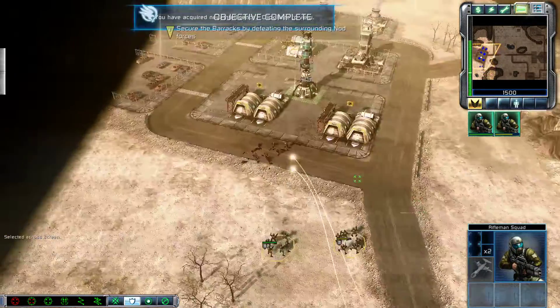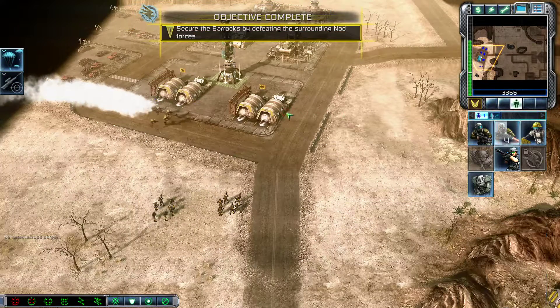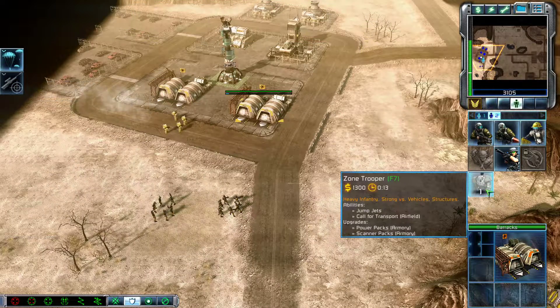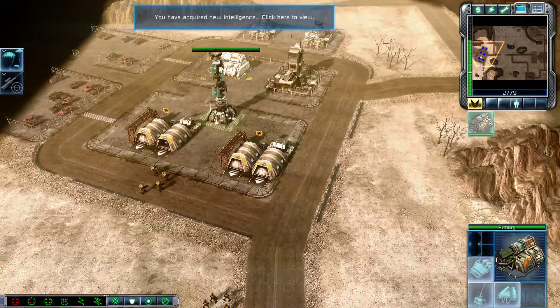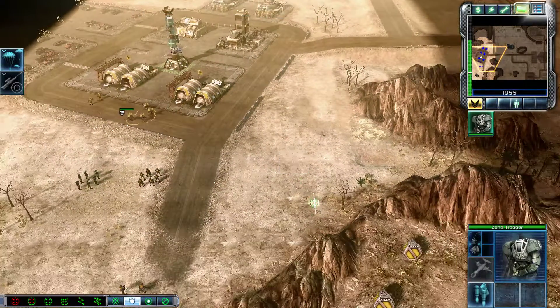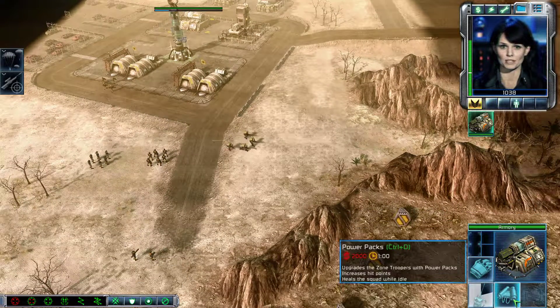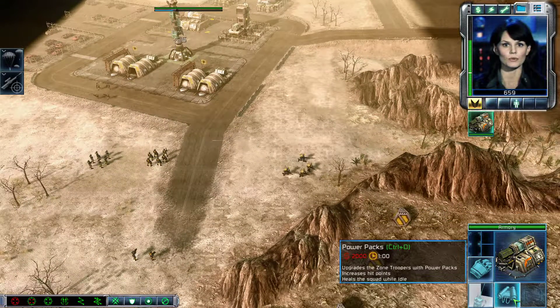Intelligence data updated. New construction options. Objective complete. Let's rail some vehicles. Intelligence data updated. Missile squad ready for combat. Commander, the target is not a chemical weapons plant after all. They're doing something with Tiberium.